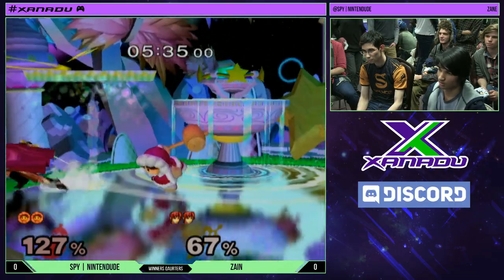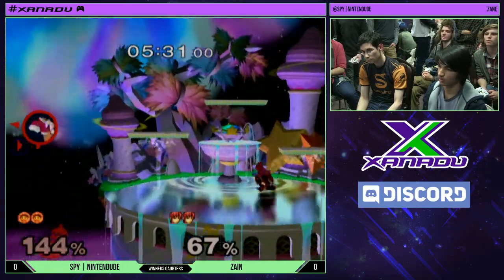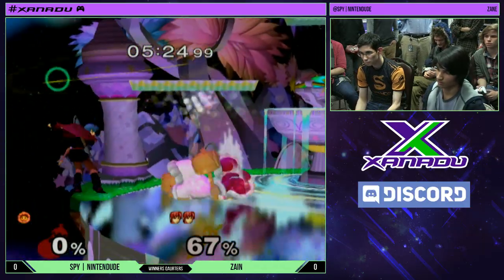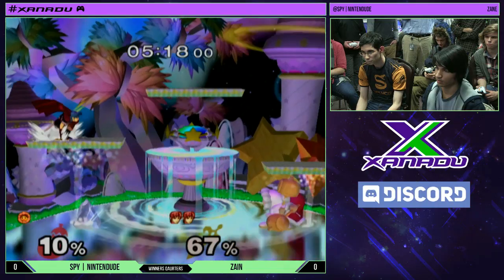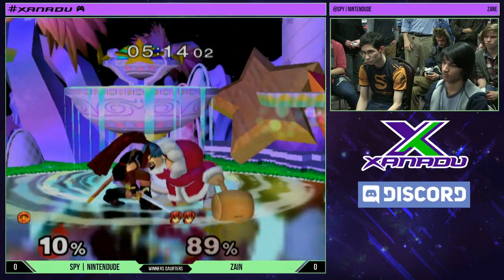Sopo doesn't really have the options, obviously. Great forward tilt — it's a DI mix-up perhaps, or maybe a side B to catch him. He's trapped in the corner, and when the Ice Climbers have the desyncs going in the corner... oh, he takes center stage and immediately gets wobbled for it. Gets wobbled.